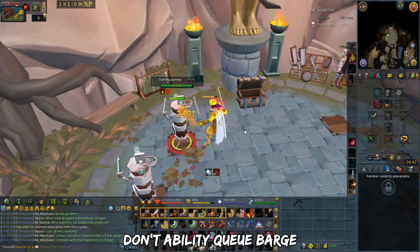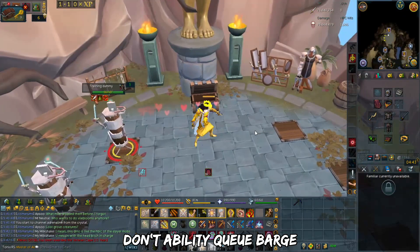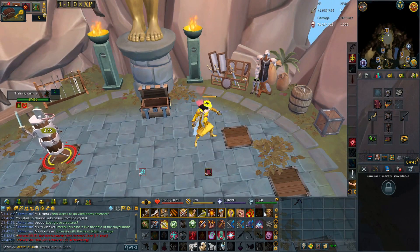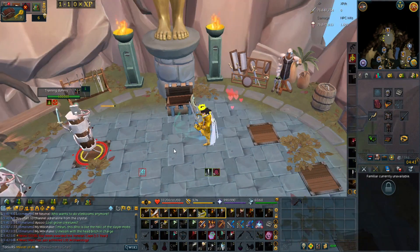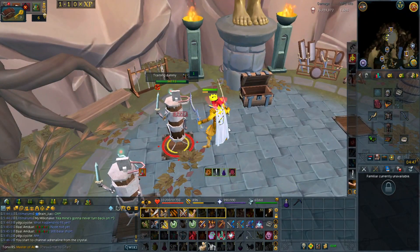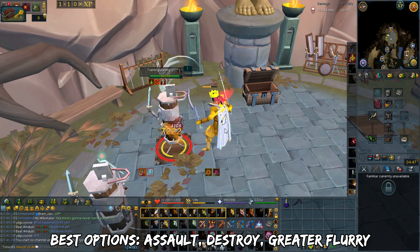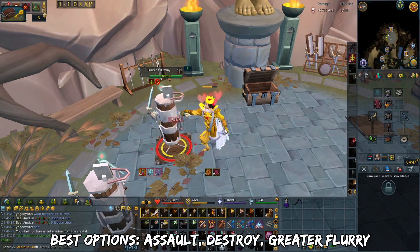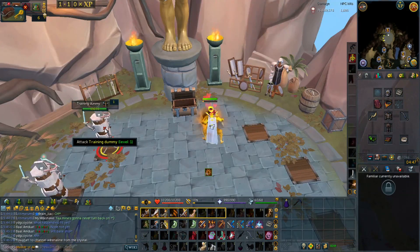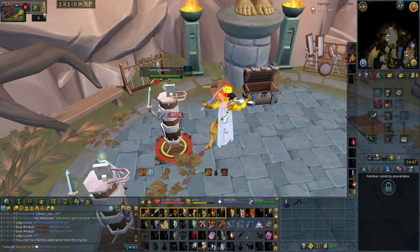When queuing Barge, it doesn't always seem to work reliably — possibly because the game registers an auto attack first. I don't personally queue Barge; it's best to click your target or target cycle from a distance to avoid accidentally using an auto attack before Greater Barge. Generally, you want to use this with Berserk to fit more abilities in the rotation, mainly thresholds. The best channeled ability options are Assault, Destroy, or Greater Flurry. Inside a Berserk rotation you'll need an adrenaline potion or Limitless sigil, unless you get a lucky Relentless proc.